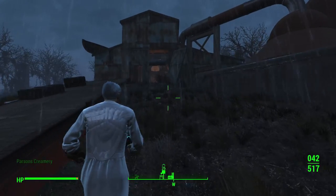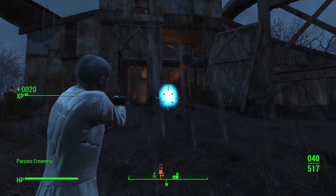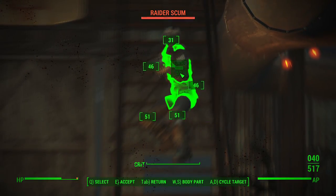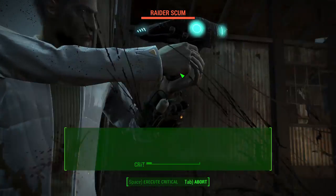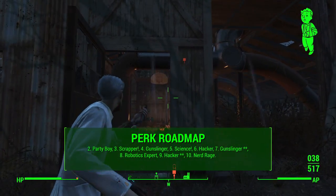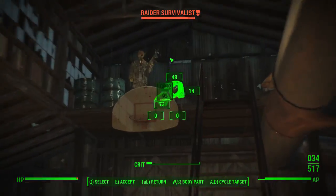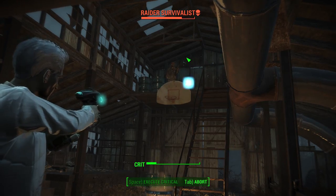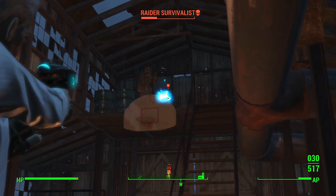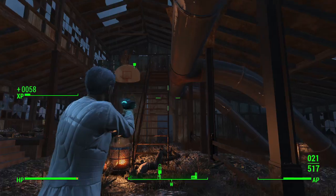Now let's look at the perk roadmap — the game plan for which perks to take in the first 10 levels. I'm not trying to micromanage this build too much; I want you to flesh out the character from this starting point. At level 2, go ahead and take Party Boy. Start the habit early — get into the rhythm of always drinking alcohol so your Rick Sanchez character is always drunk, just like in the show. Rank one means you won't become addicted, which is nice.